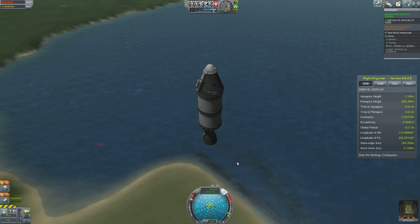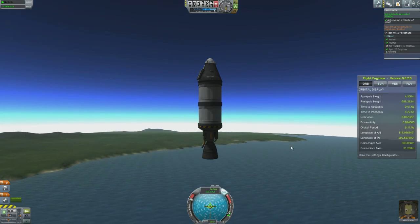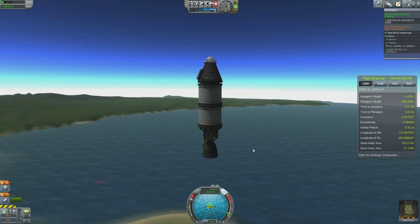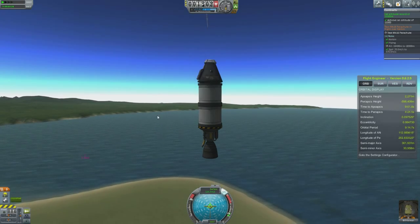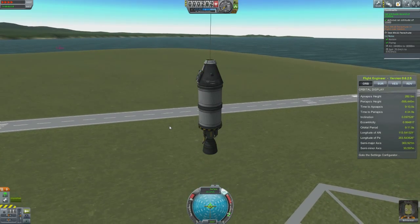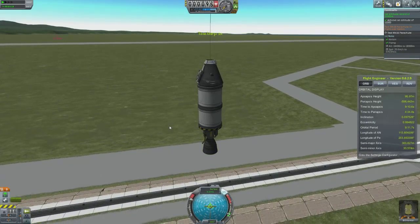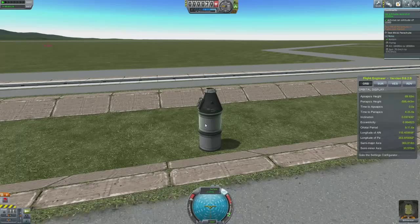Let's speed up time so we get closer to the ground before we open our parachute. We don't want Bill to die — you can see him down there, he's looking a bit scared. Don't worry, Bill, you're going to be fine. Let's open up our parachute. We're coming down to the ground approaching at 10 meters per second. Bill survived. We've achieved another contract — that's how easy it is.